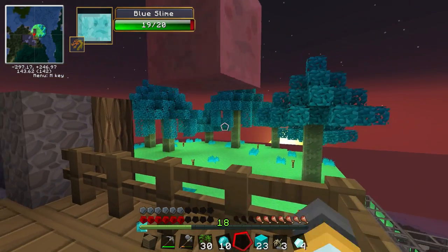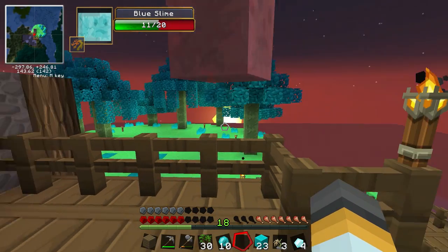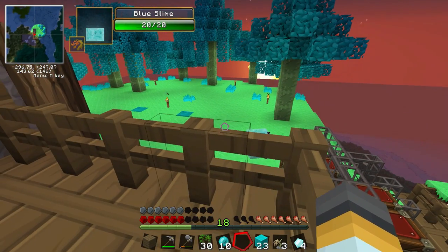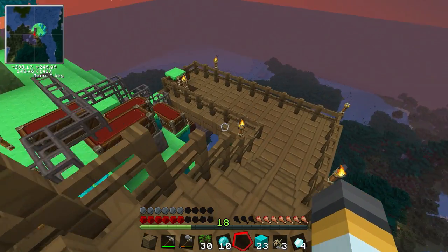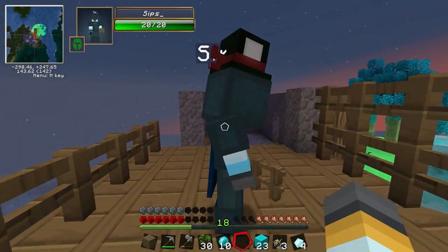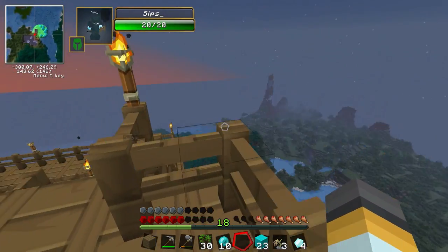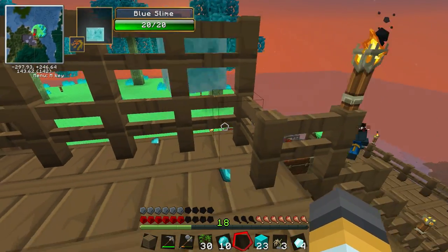Oh shit, cover me! He can jump up over the fence - what a fucking asshole! He's trying his best. This fence is almost like a cage for the slimes - like a shark cage. This is how dangerous this is, and luckily when they come and try to steal our stuff again - unless they're cheating in creative mode - they're gonna get mobbed by slimes.